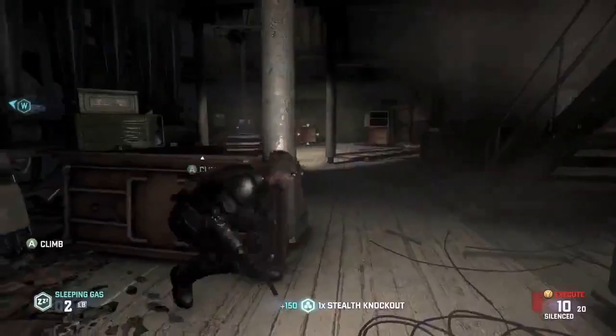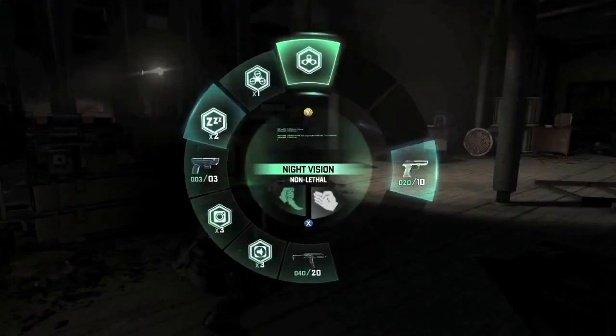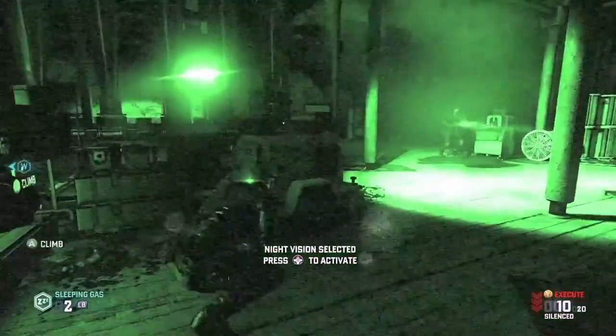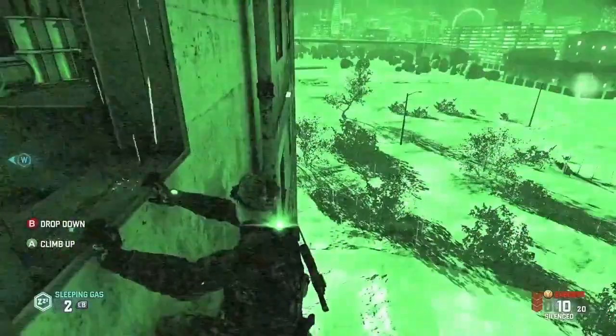The game detects individual actions that fit within the ghost playstyle, or panther playstyle, or assault playstyle, and awards points accordingly. Splinter Cell is a game about light and shadow, and using it both to hide and as a weapon against the enemy.